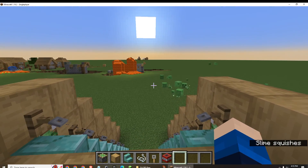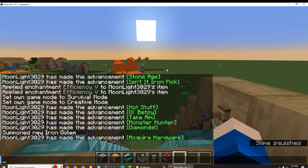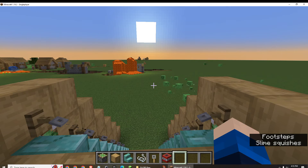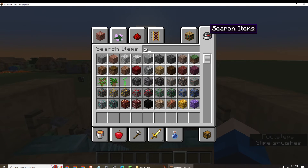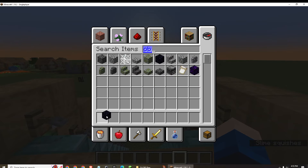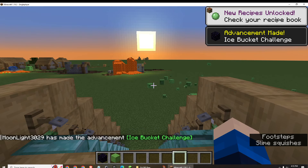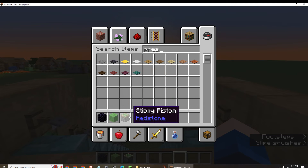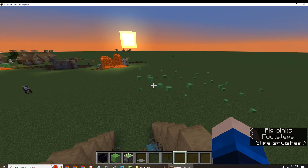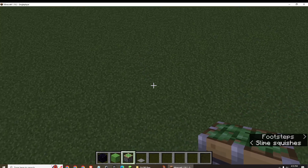Well, that's the shortest video probably ever made — only eight minutes long. Maybe I could do another redstone one. I got one: slime, of course, a piston, pressure plate — and that's the main redstone contraption. So let's do it.